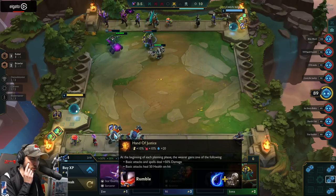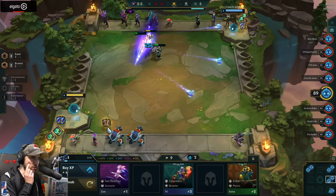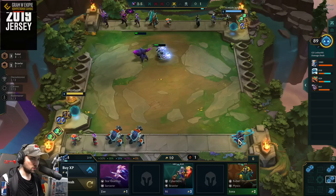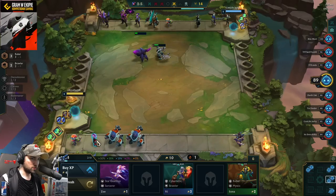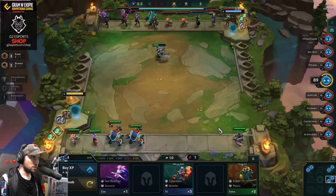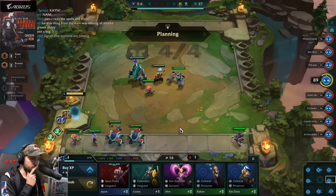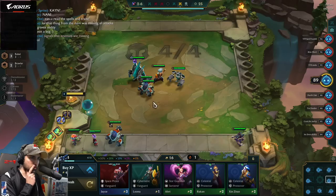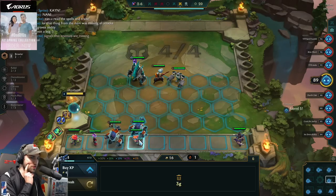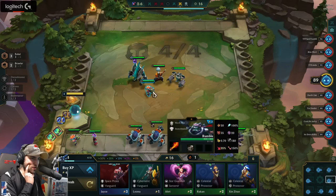Hand of Justice gives 50 health on hit — that's more. And this is the same. Rebel Mystic. Alright, I'm gonna keep it this way for now. I have 10 gold. Let me check the pilots — it's tier 4, that's what we're missing. Mecha Pilot Demolitionist.